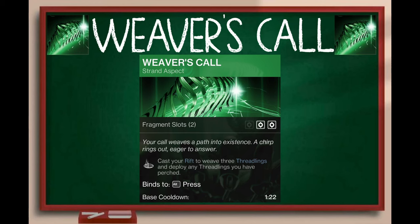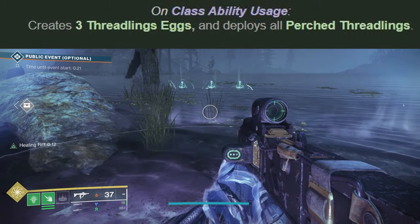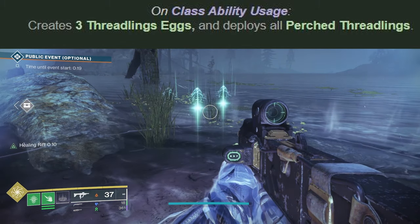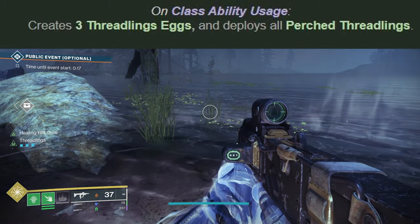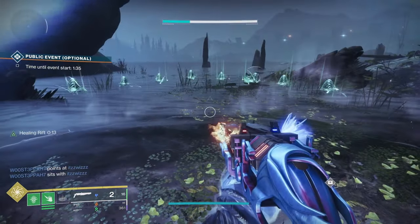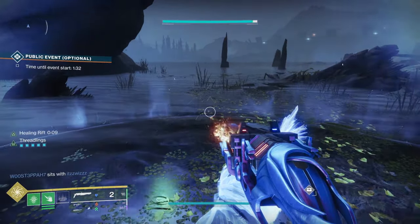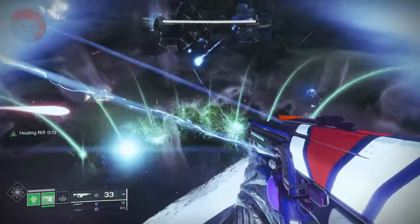Now we move on to Weaver's Call. Cast your Rift to weave 3 Threadlings and deploy any Threadlings you have perched. This aspect does exactly what it says — it will create 3 Threadlings out of thin air when you cast your Rift, and if you have any Perched Threadlings they will also deploy. So you can send out up to 8 Threadlings with 1 Rift cast, which can be quite strong if used in the right way.